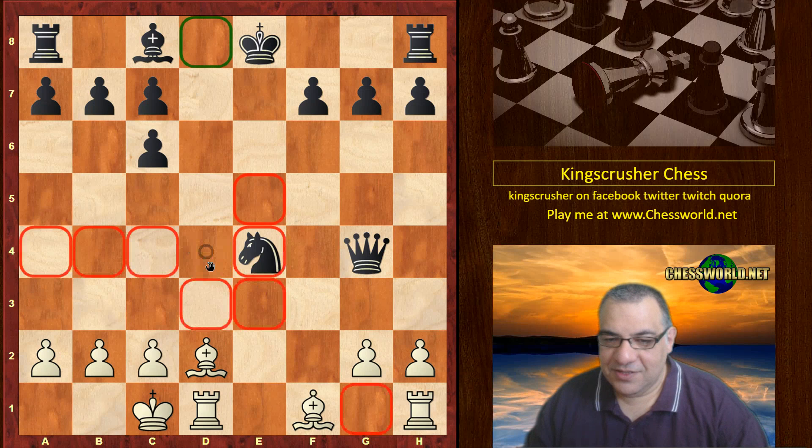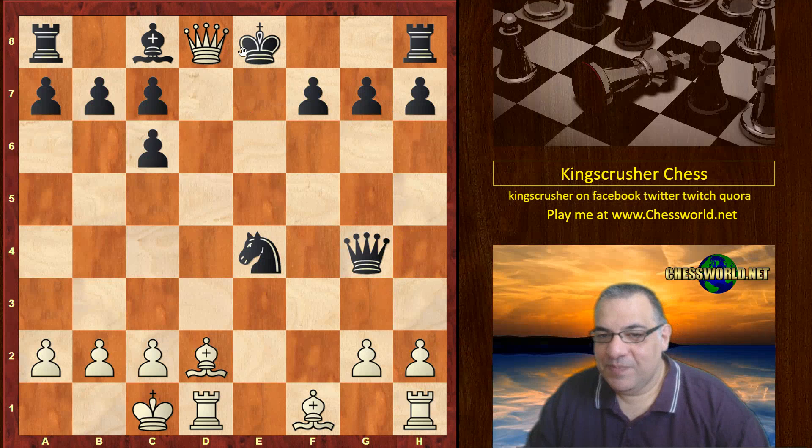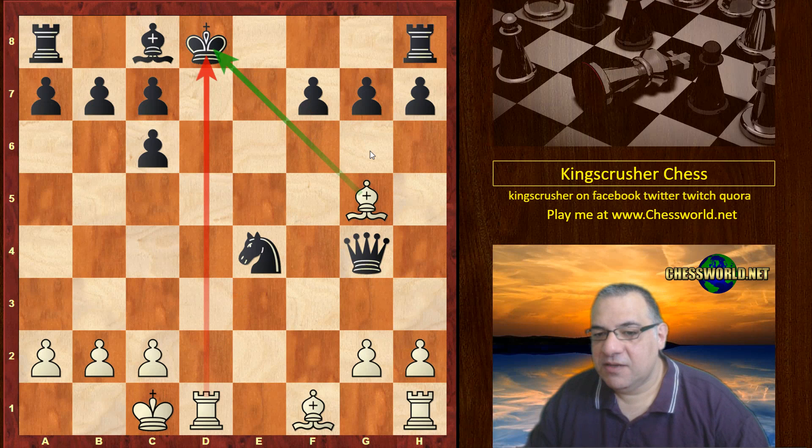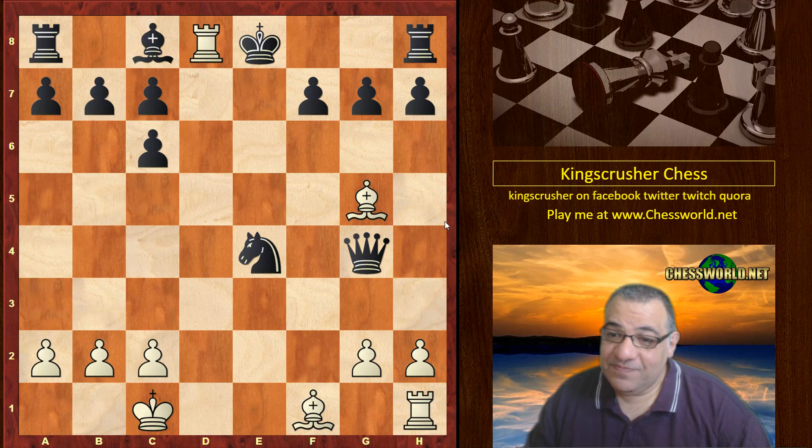Queen d8 check! There are no options for black other than to take. Then we lead into the dreaded double check, which usually forces the opponent's king to move — because even if one of the checks could be blocked, you'd still have the other check. It's a really forcing move, a double check and a discovered check from the rook as well. Black has to resign, because on King e8, Rook d8 is checkmate — the opera mate. It's actually been classified by Wikipedia as an opera mate, like the famous opera game.